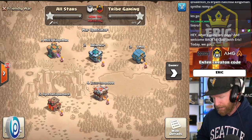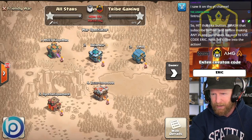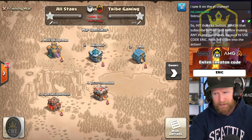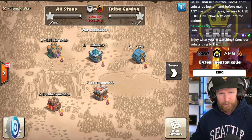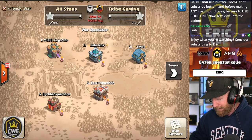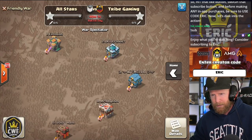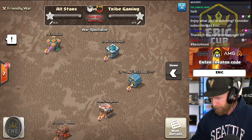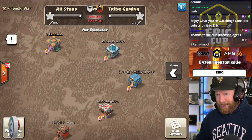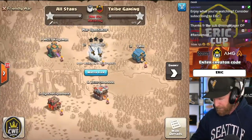We have Tribe Gaming versus MCES today. At Town Hall 14 we have Kingsman, Town Hall 13 Elic, Town Hall 12 Nachoa, Town Hall 11 is Urium, and Town Hall 10 is Synthane. On the other side, playing out of Tribe Gaming, we've got Xcosyst at Town Hall 14, Town Hall 10. We have Kronos at Town Hall 13 and 12, and Knowledge at Town Hall 10. Let's see what these pros have for us today.